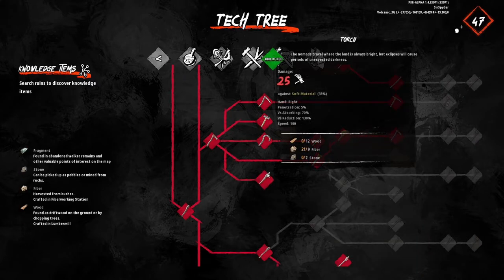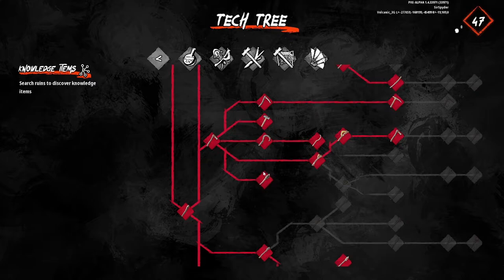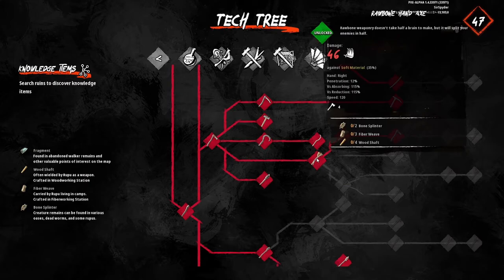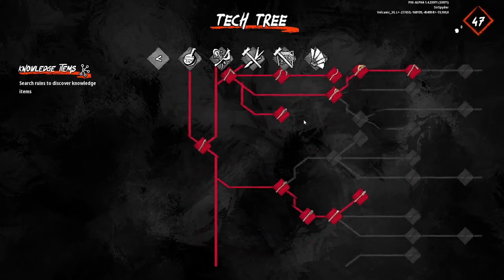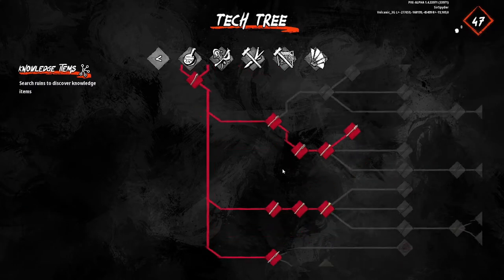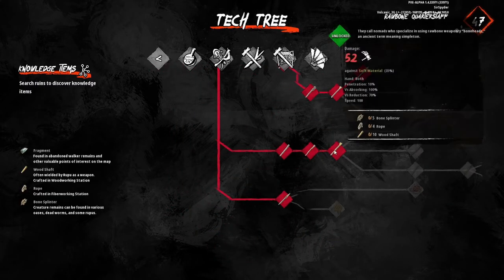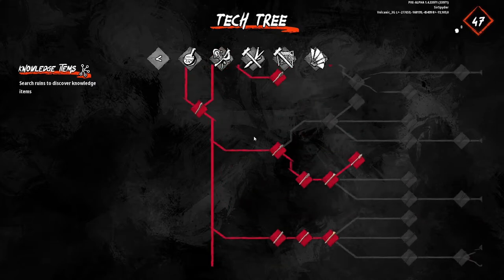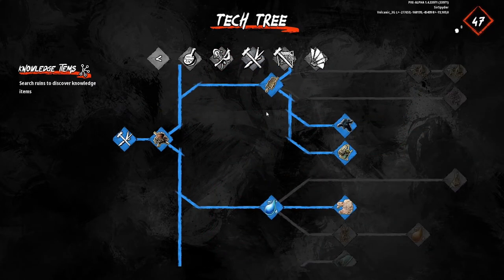The torch is kind of optional, but with how dark eclipses are, it's not the worst thing. The next tier of hatchets is a must-have — you definitely want to get that sooner rather than later. Down the tree further there are one-handed and two-handed clubs — pick your poison — and then staffs, and then javelins. Those are just some useful things in that tree.